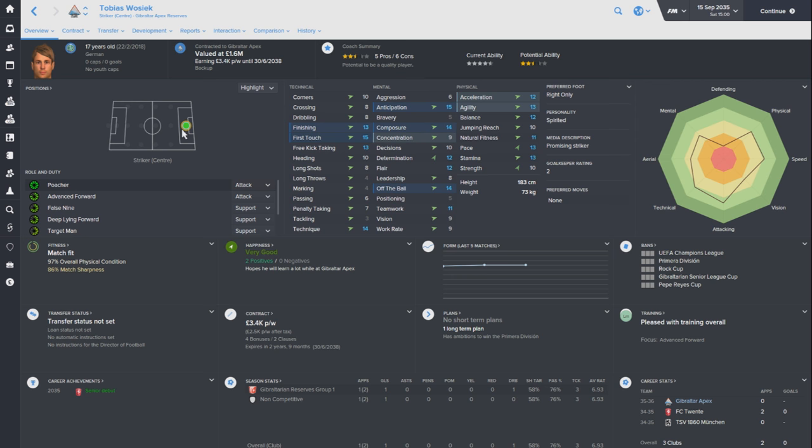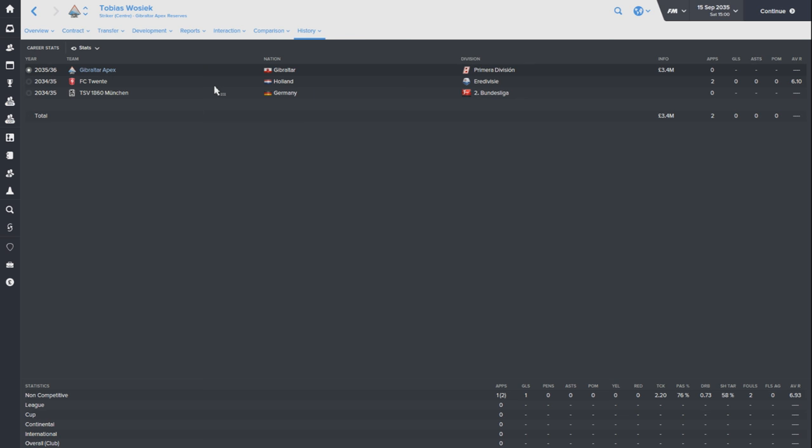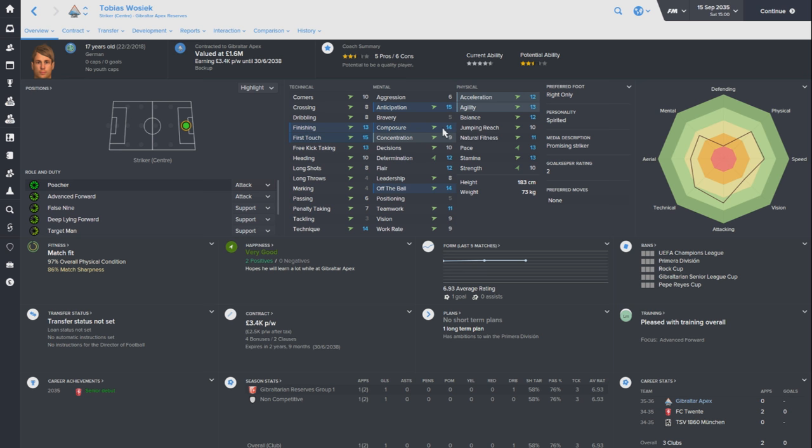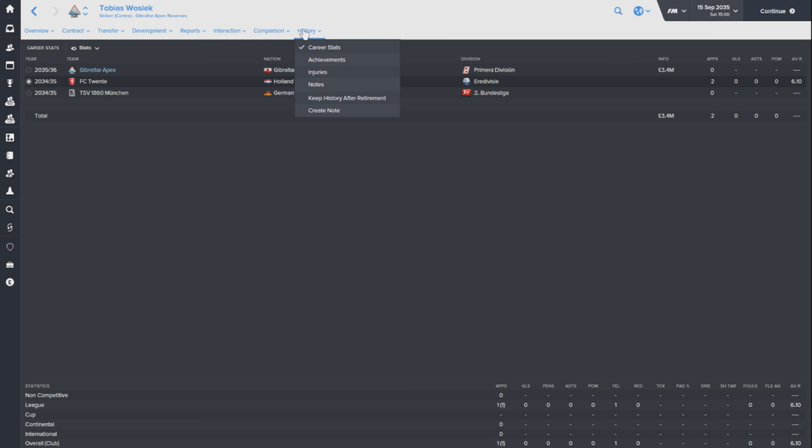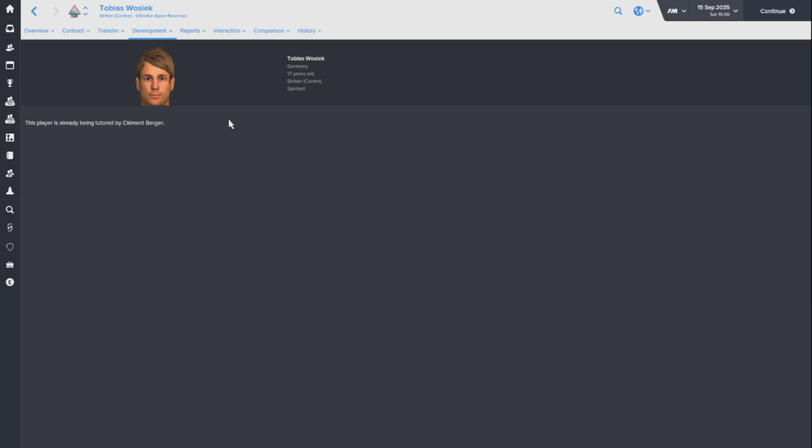The next player is Tobias Vosek, a German player coming from Holland, FC 20. I was aware of him when I brought in a few Dutch players previously but didn't go for him at the time. He's developed a lot and is continuing to develop. What stands out for me is not his physicals - they're okay but not standout. But his finishing, composure and off the ball, what I call the holy trinity, are really impressive. These determine attacking ability, and if a young player has those attributes and time to develop, you're usually on to a good player. At 17, he looks like he's going to be a good player for us. He's one-footed and doesn't have the best personality right now, so I've got him tutored by Clement Berger, who has 20 determination - hoping that rubs off.